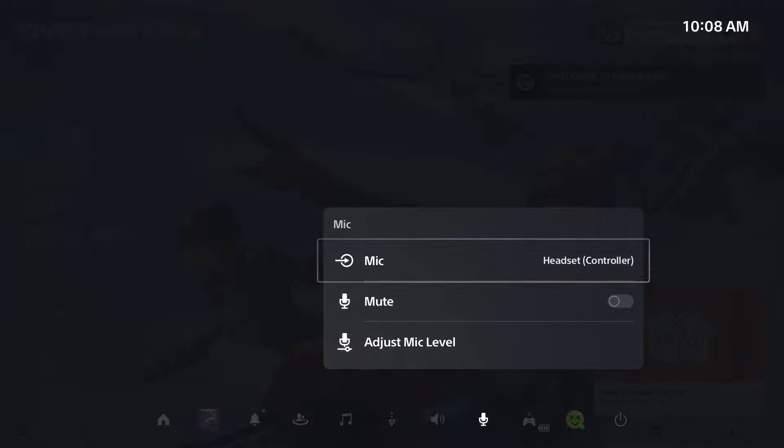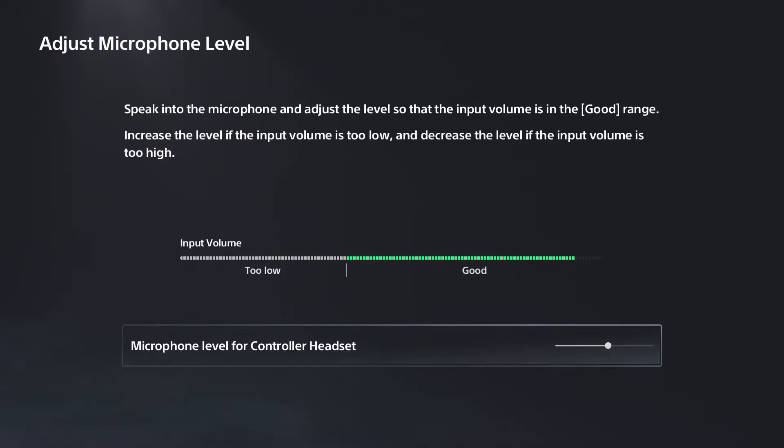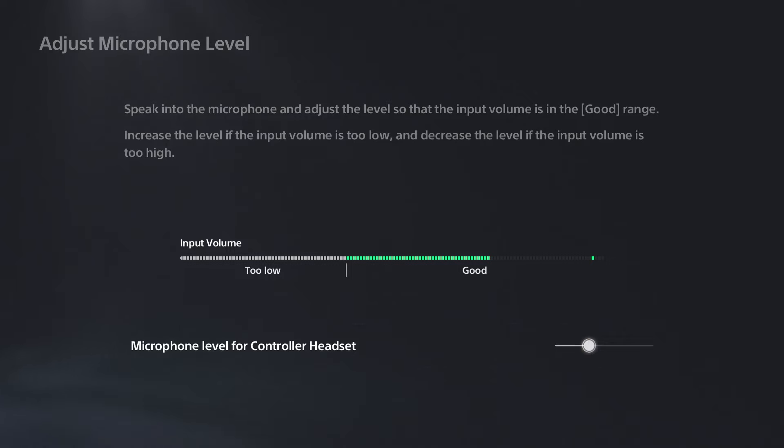A lot of headsets do have that mute toggle — ensure that's not on. Now go to adjust mic level. You want to ensure that it's in the good section and you could also turn it down a little bit if it's too loud.